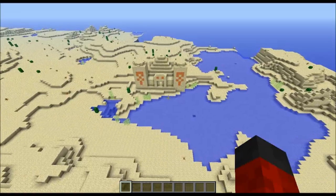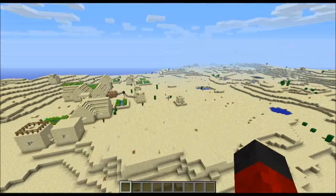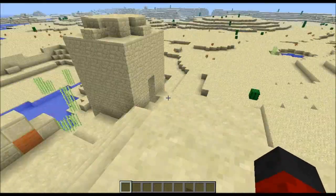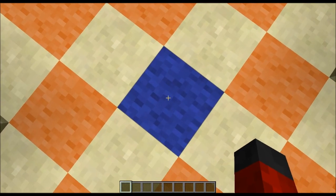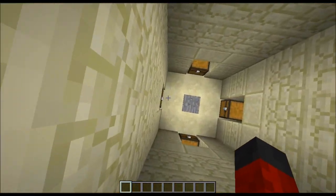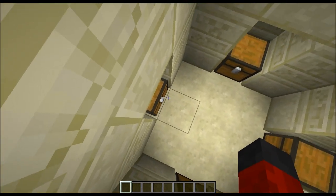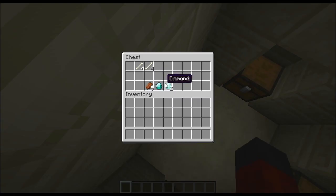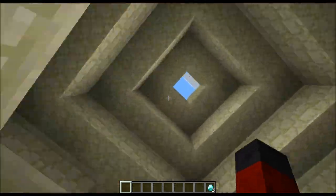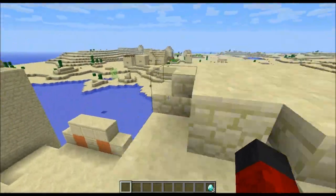It's a decent-sized village, and here's a pyramid. I love how everything's so close together. Here's the main point of the seed. Oh my gosh — diamonds! This is only my third pyramid I've ever been in and I've never seen this before. Be very careful not to trigger the trap. Ta-da! Diamonds, baby! You have three diamonds in this chest. That's why this pyramid is very cool. Otherwise, the pyramid is just a regular pyramid.